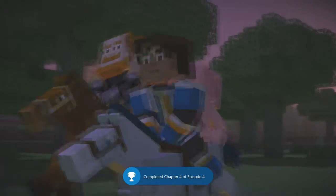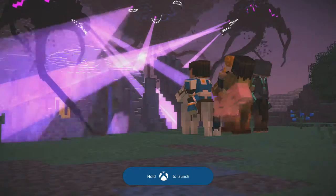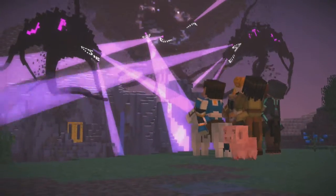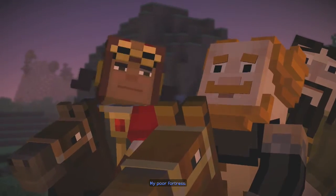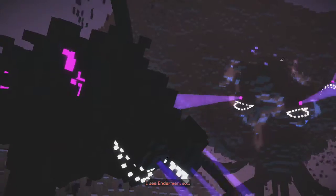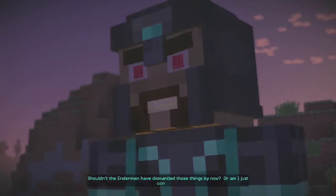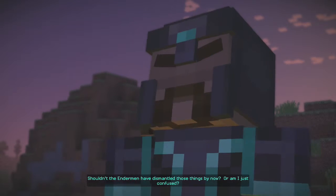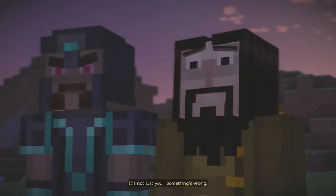This just got super intense — the end of the line. Completed chapter four of episode four, that was a long chapter. We're back. My poor fortress. I see Endermen, so this means the plan's working, right? Shouldn't the Endermen have dismantled those things by now, or am I just confused? It's not just you — something's wrong.